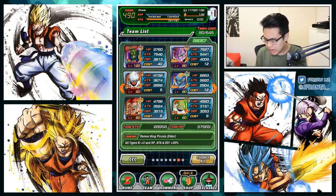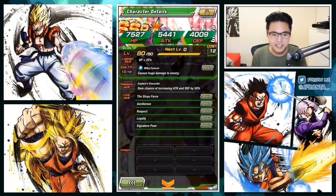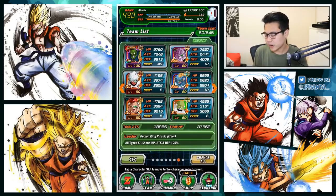Starting with Ginyu, we have a huge damage multiplier and a rare chance of increasing attack and defense by 50%. If this happens to activate it's actually a really good passive — attack and defense plus 50%. But with a rare chance it's like a 20% chance of happening. Very rare to happen, but if it happens in the video that would be sweet.